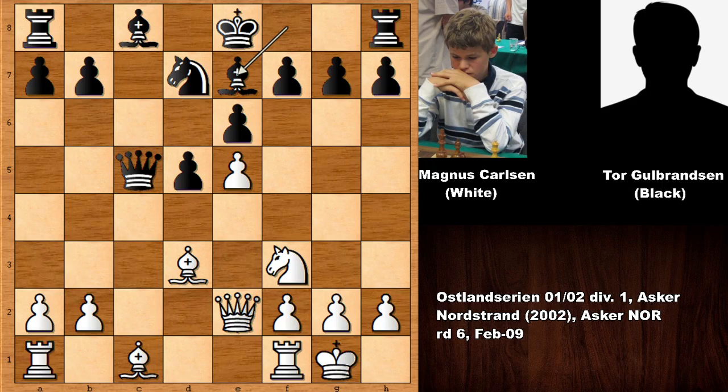Carlsen played queen to e2. Bishop to e7 is a very natural move, developing the bishop. It is white to move - what would you do in this position? Well of course developing the bishop with the tempo, bishop to e3. For a pawn sacrifice, white is doing very well - more than okay, actually white is very very strong in this position. This bishop on c8 is a problem - how to develop it? Black is lacking behind in development and all the white pieces are active, the rooks are connected, and black hasn't castled.